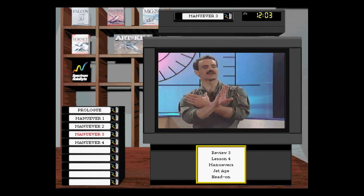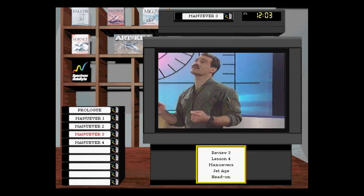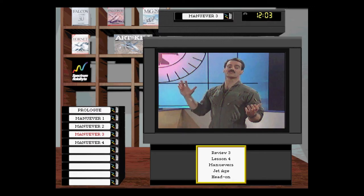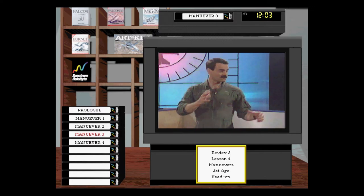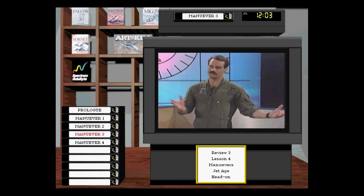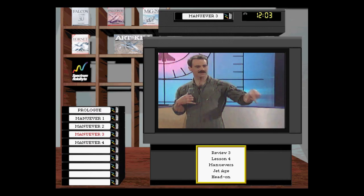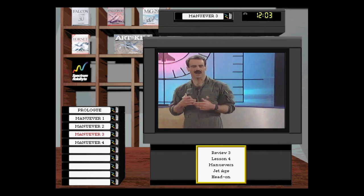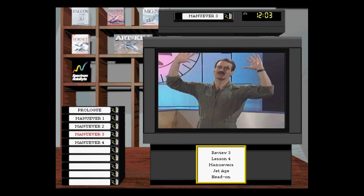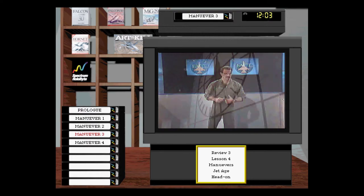You can take the fight vertical using the energy egg we talked about. The time I use the vertical is when I see the sun right in front of me — if I line that bandit up in the shadow and he's below that shadow, he doesn't see me. But if you go up into that cold blue sky with a heat missile around, you're a hot target. So normally I'll keep the fight two circles.